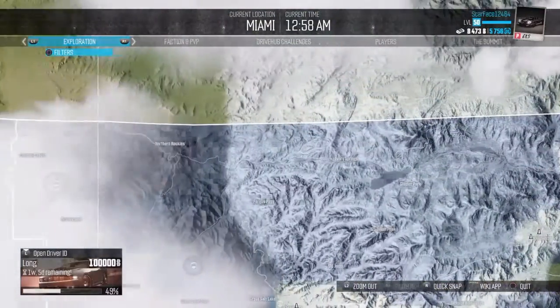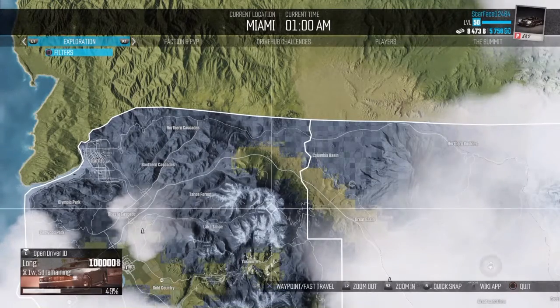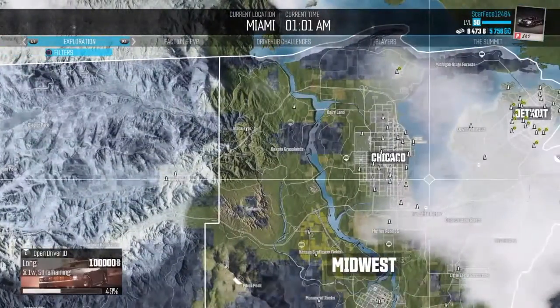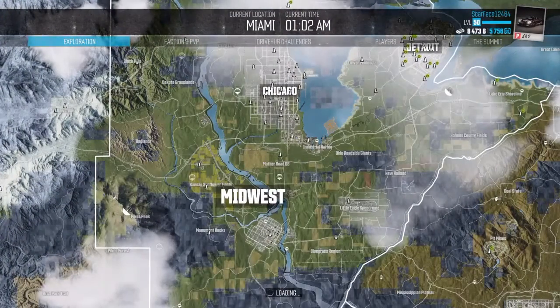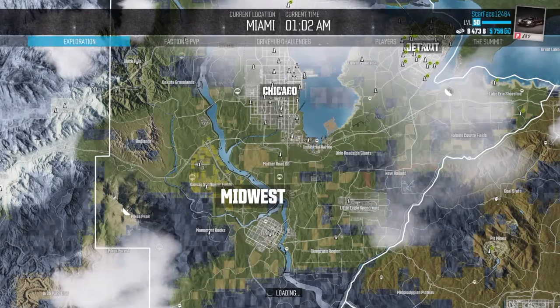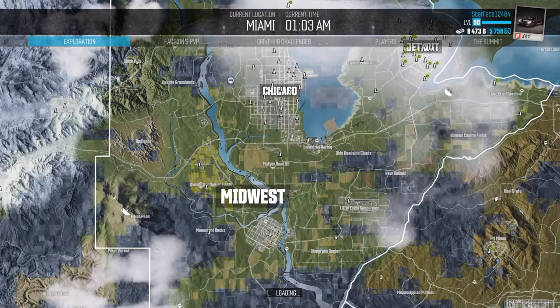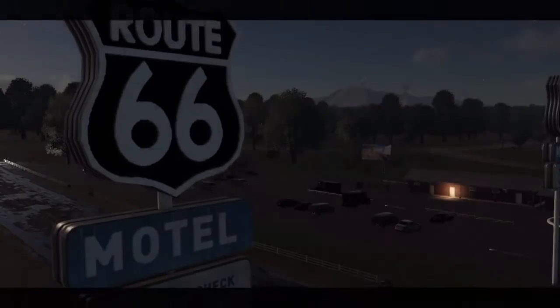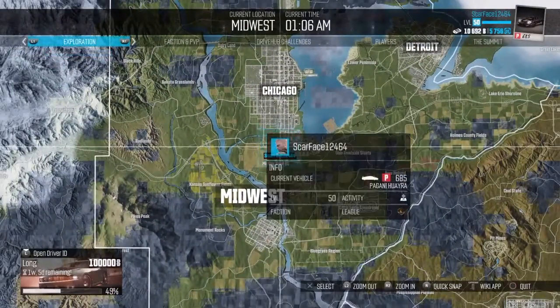Alright, so you see these little dumbbells over here — you want to click on them, then go to Fast Travel. Look at my money. If I can fast travel... just press Close, go back to the map, and you can see my money is now at $10,000.